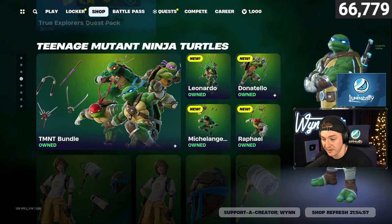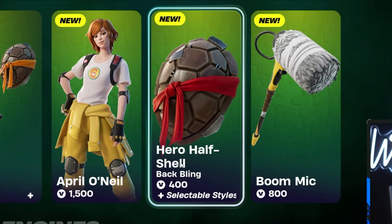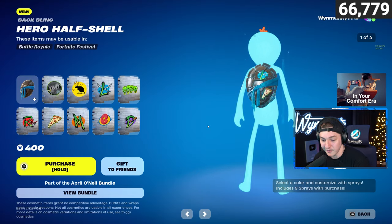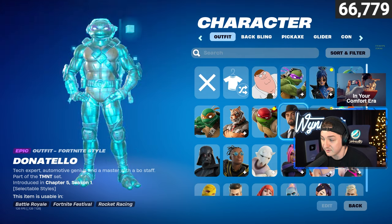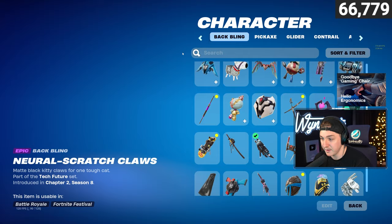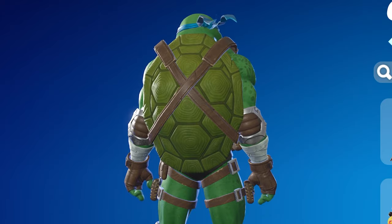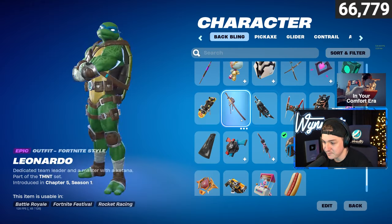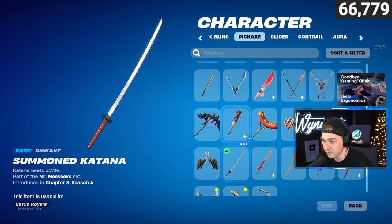We'll put something on in just a second, but I'm curious — there's a Hero Half Shell back bling for only 400 V-bucks. I want to see: if you put a shell back bling on a turtle, can you put a shell on a shell? Let's go into the locker and see. We've got a lot of turtles — I think I'll just go Leo to start. His back bling is the sai, yeah, and for the pickaxe we want the two swords.